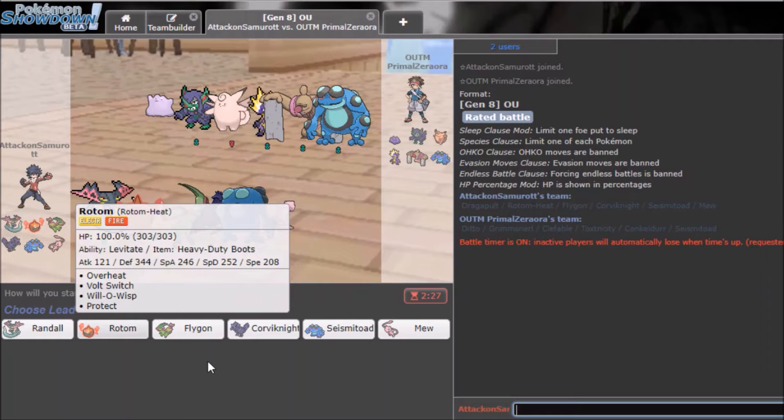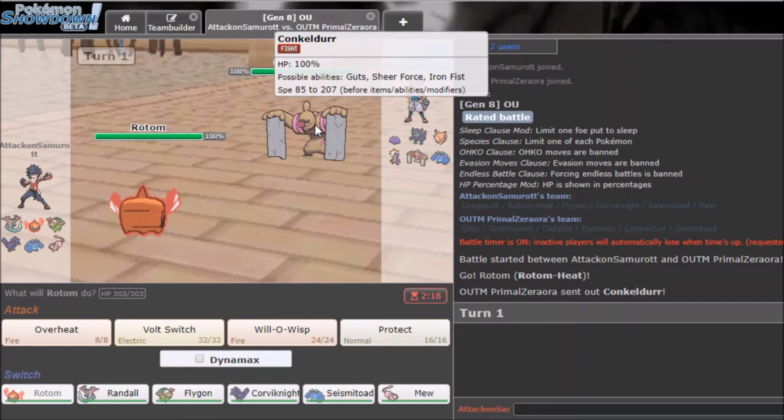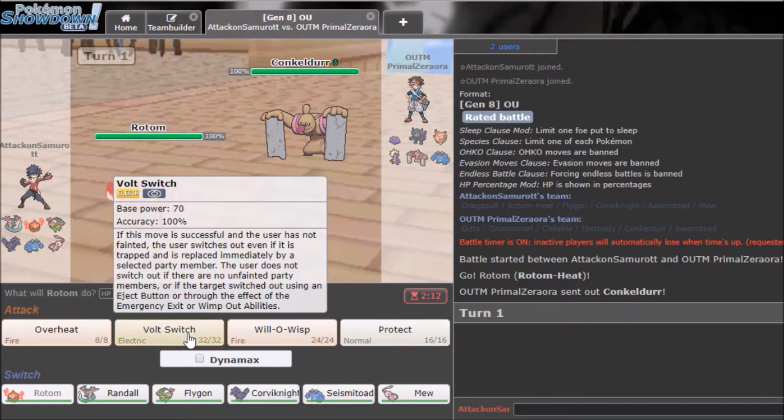I'm expecting him to lead with Seismitoad or Grimmsnarl, so hopefully I can land a burn. He led with Conkeldurr — that's fine, it's a little annoying but manageable.